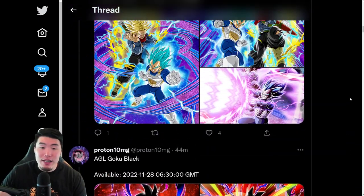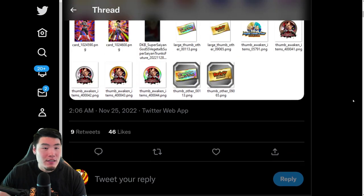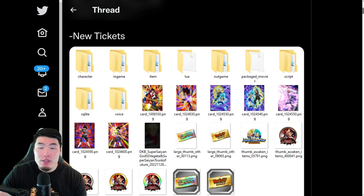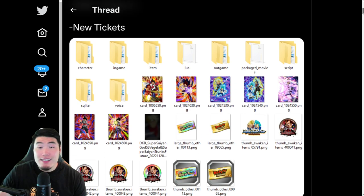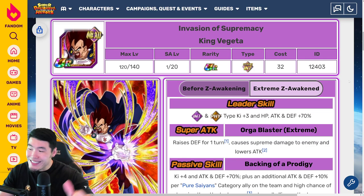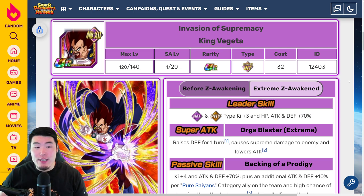So that is basically the data download, guys — nothing that we didn't really expect. Essentially just the stuff that we saw in the news. The last thing I wanted to do before we get out of here is pop over to the Dokkan wiki and go through the details for King Vegeta, because I don't think I'll be covering him anywhere else.